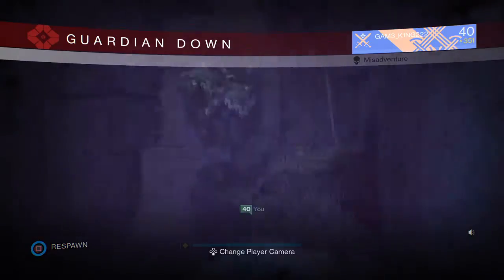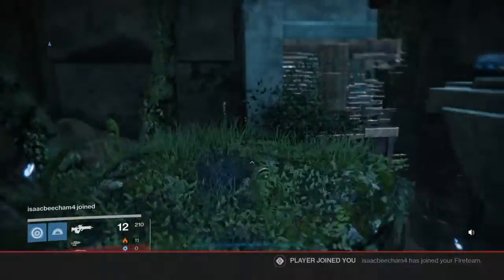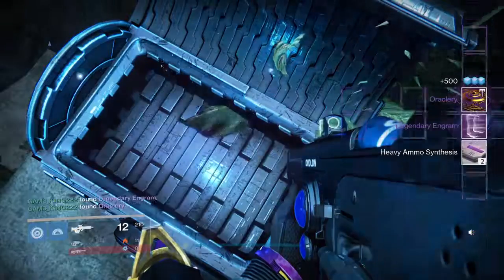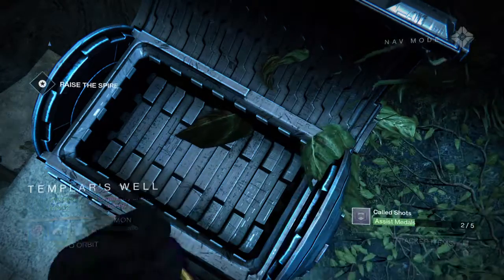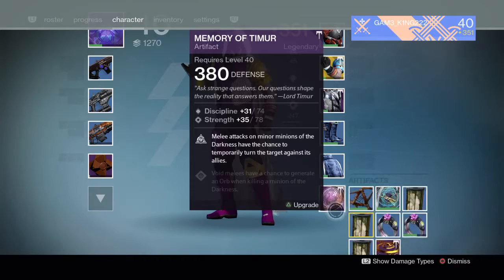I cannot go up there again, but the chest is there. Oh there it is, I can go now. Here we are — I already opened the chest so I won't get anything, I guess. Oh, I did! I got a legendary Raygram and Aura Clary and a heavy ammo synth. There we go, and I also have 500 glimmer.